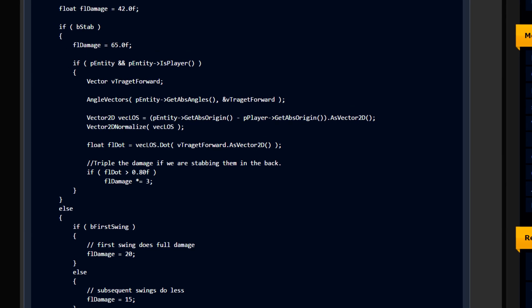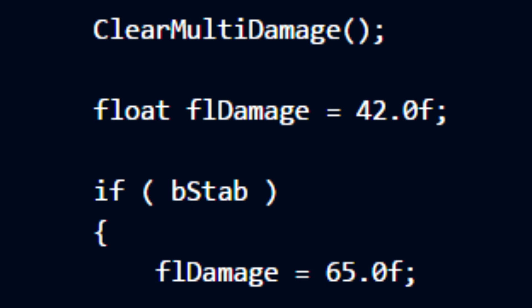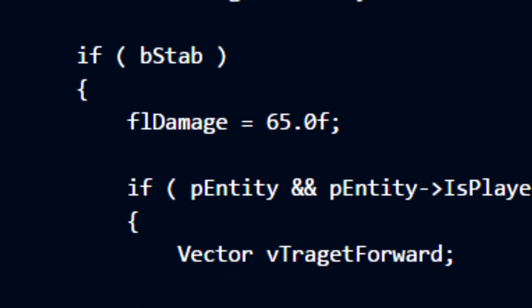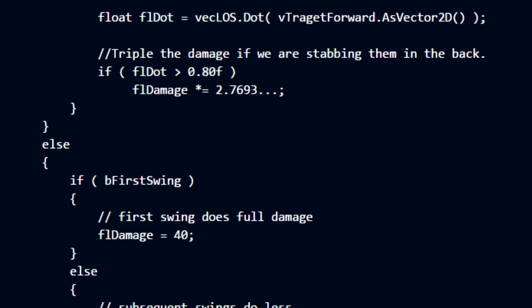On to damage. The numbers of CSGO are a bit different than CSS, but everything else seems to be the same. By default, the damage of the knife is set to 42 in CSS, but then it's changed no matter what, so I don't even know why it's being initialized with that number here. Optimization update needed.